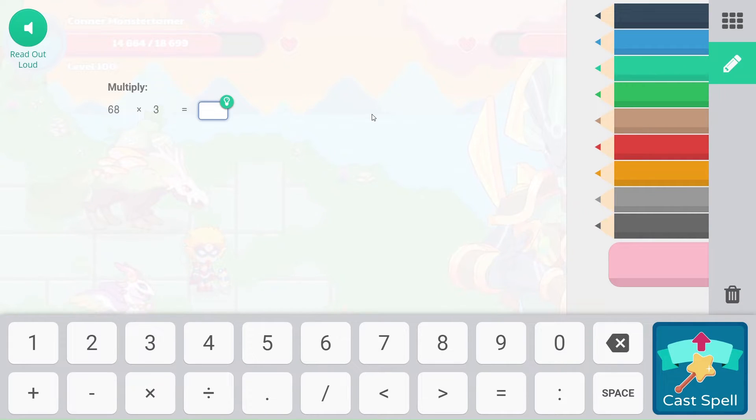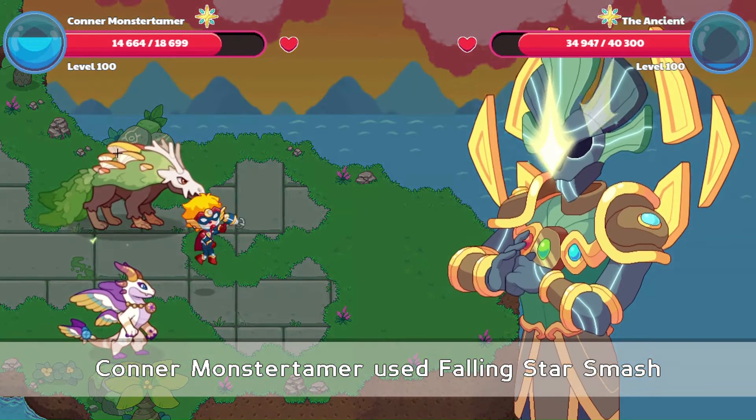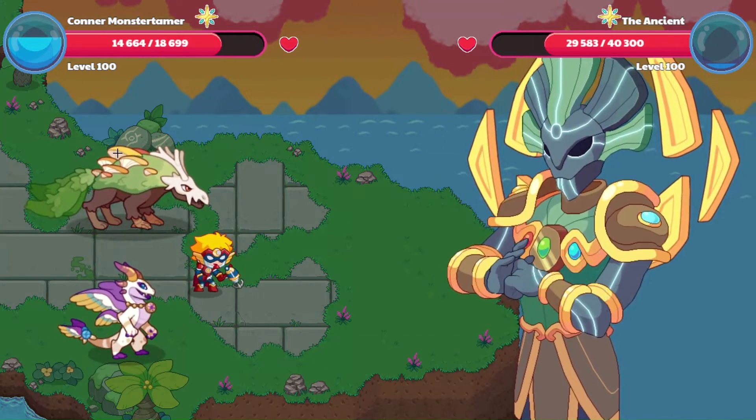Let's switch to Falling Star Smash here. 68 times 3. We could do repeated addition for this — you could do 68 plus 68 plus 68, because 68 times 3 is 3 groups of 68. If we multiply it out, I like to put the 3 underneath — it's easier to visualize. So 8 times 3 would be 24. 6 times 3 is 18, plus 2 from the 24, because this is the tens place. So that is going to be 204 for our answer. You'll get the same answer if you add down as well.